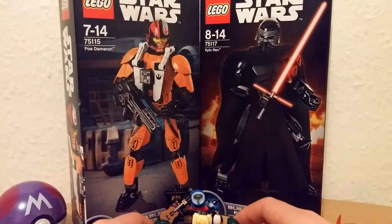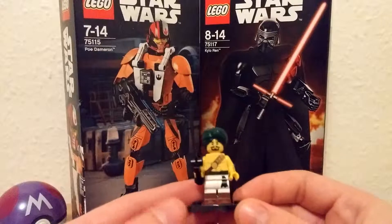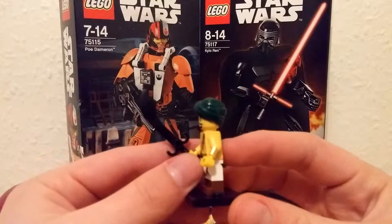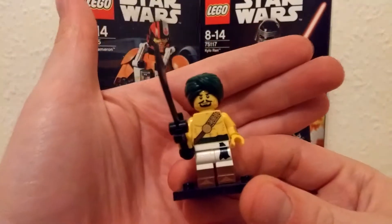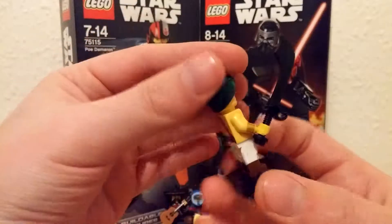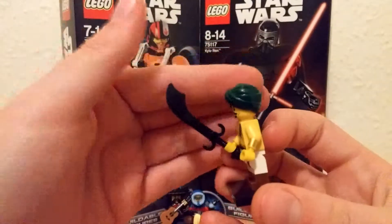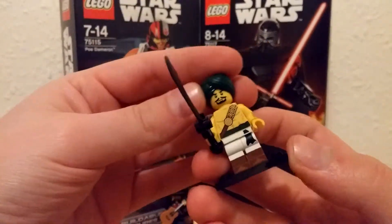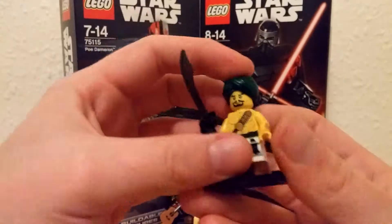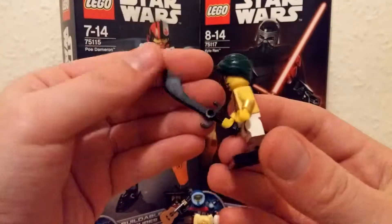I also picked up some more of the Series 16 minifigures. This is the one I got first — the Desert Warrior. Pretty cool, sort of rather plain Desert Warrior guy. He's got a cool turban. Nice detailed print and a cool sword.